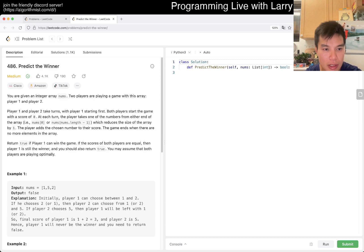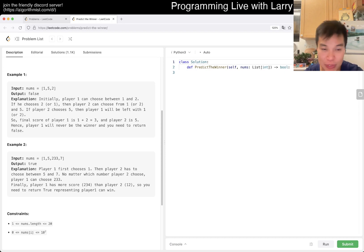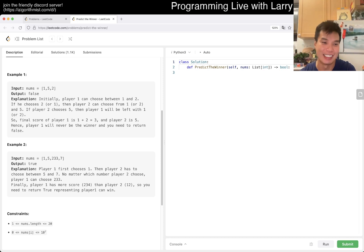There are 20 numbers, which makes it pretty straightforward. In fact, you can even brute force it if you like, because we're given 20 numbers and each player only has two decisions, so that's just 2 to the 20. We'll try to do a little bit better than that, but in a pinch for a contest, always keep the constraints in mind and do what you can.